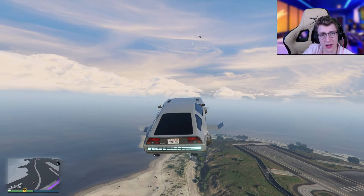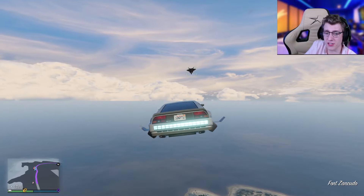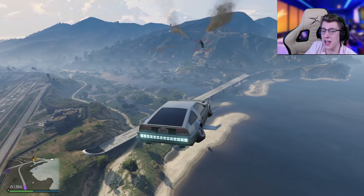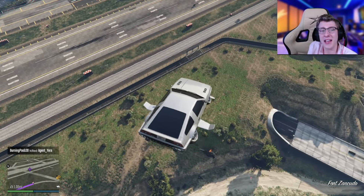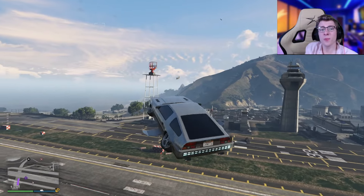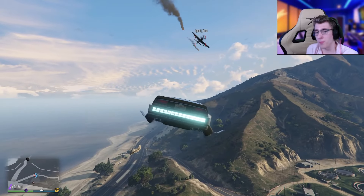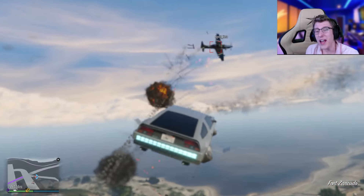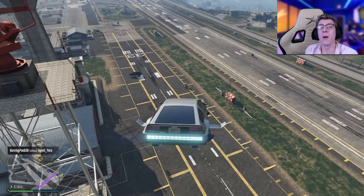On attempt two, I've got my Deluxo out and my friend has the Raiju out. This time he's going to start shooting missiles at me. He comes down, shoots a missile at me, I easily move and dodge it, and watch my missiles instantly turn around before he can even maneuver the jet and just obliterate him. It's crazy how fast the Deluxo missiles are, but the Raiju just does not have the maneuverability to get away from them.